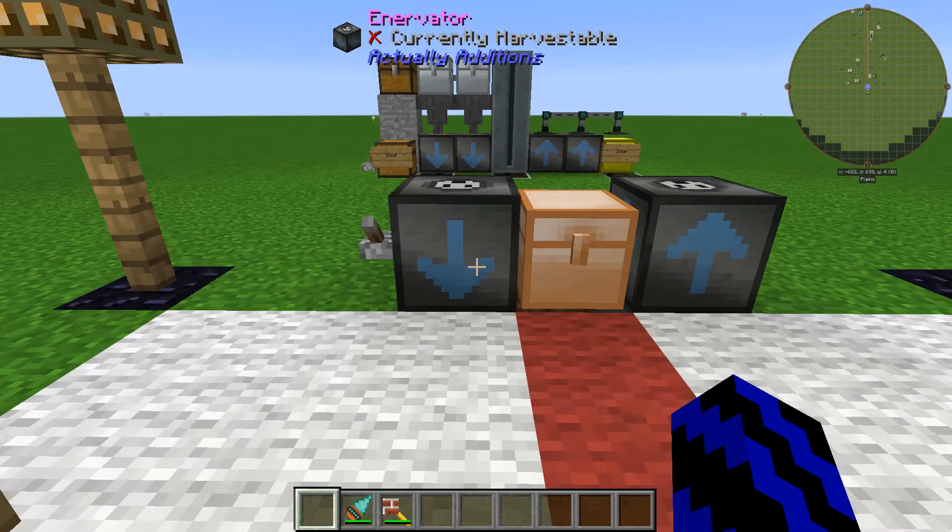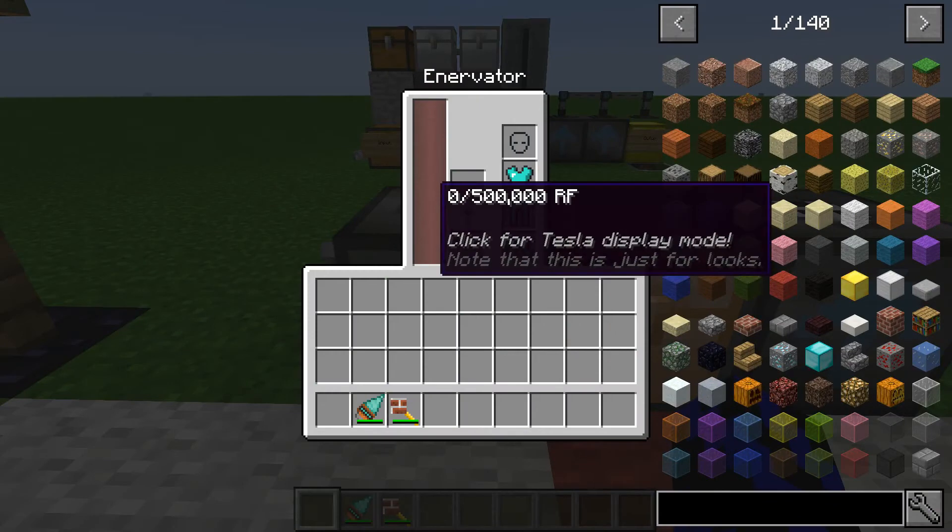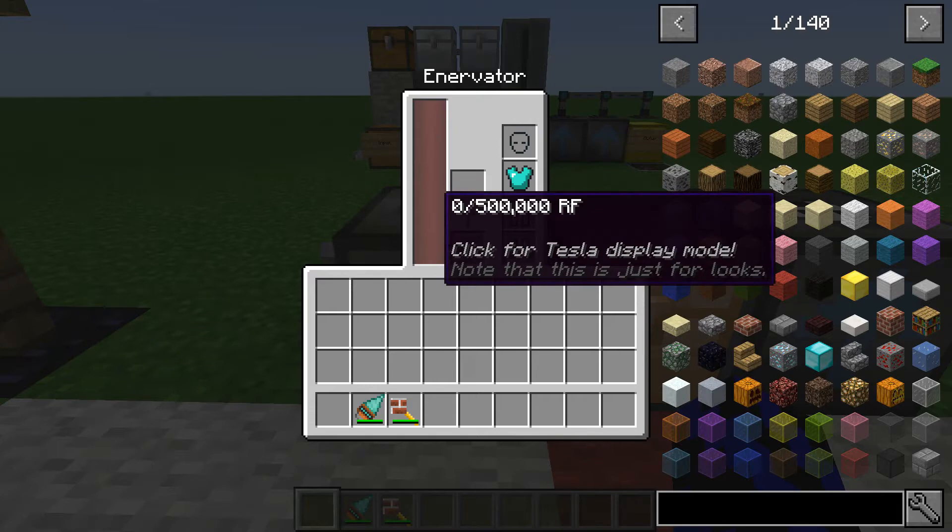If we have a look at the inverter first, as you can see it holds a capacity of 500,000 RF, which is good to know. It's quite a nice amount.